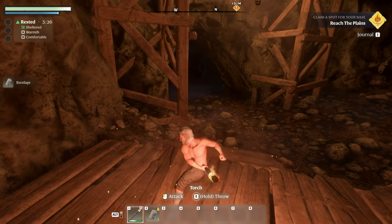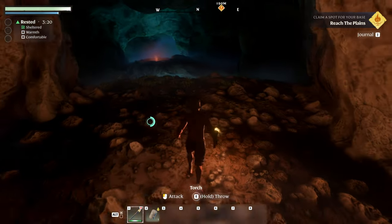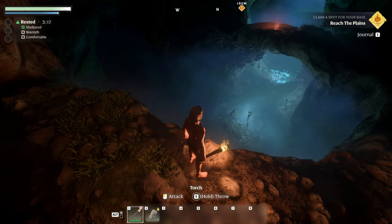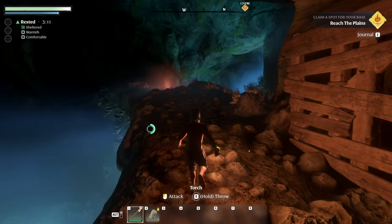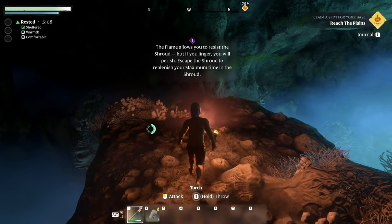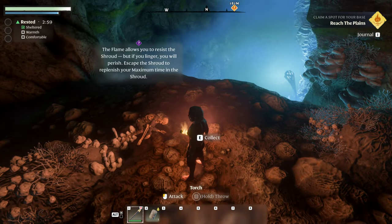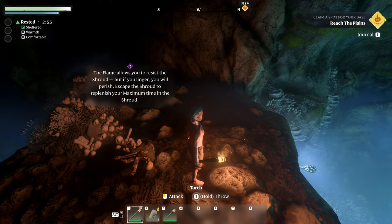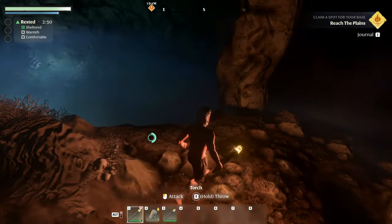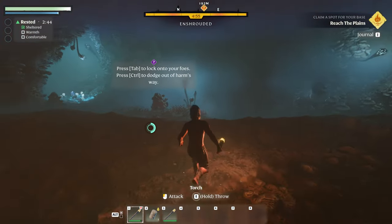Can I attack again? Oh, and we can throw it too. Well, if anything's up here I'm gonna burn them — ain't gonna be happy. Game's looking pretty cool. The flame allows you to resist the shroud, but if you linger you will perish. Escape the shroud to replenish your maximum time in the shroud. A lot of shroud talk. I picked up another torch. Well, I guess as long as I have a torch on me, I can go through it. Is that blue stuff the shroud? And shrouded — okay. I can be in here for five minutes.